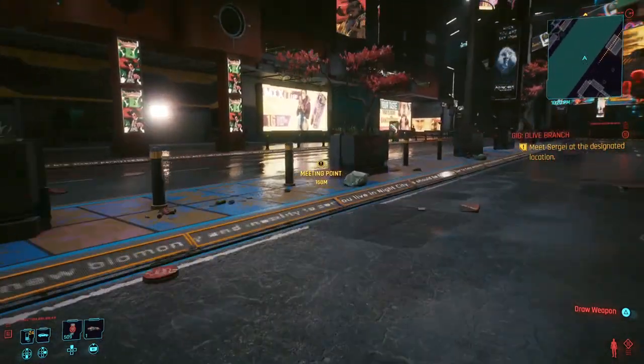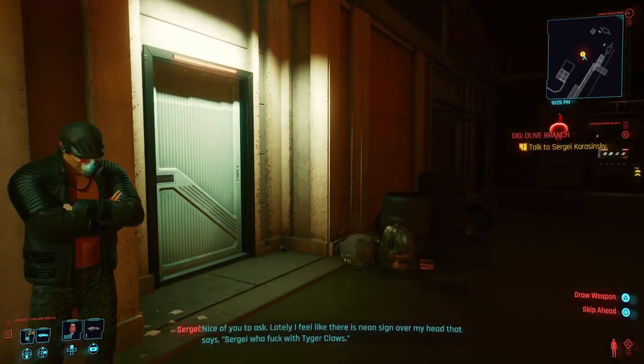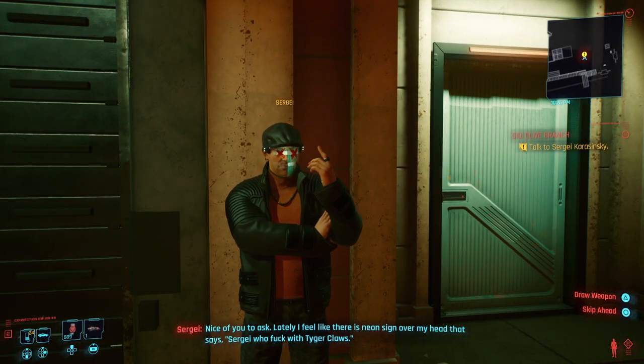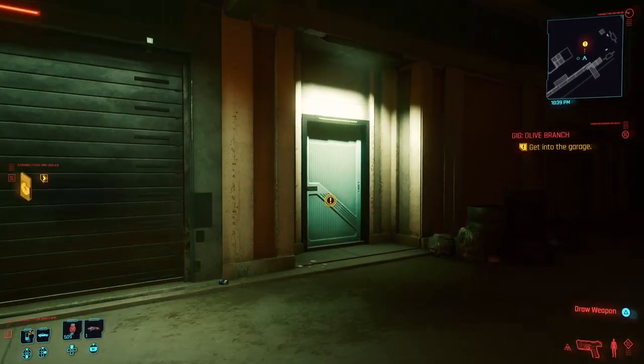So let's begin. You're going to want to open up your map and track down the gig called Olive Branch, which is located in Japantown in Westbrook. Once you've reached your location, you're going to want to meet up with this guy Sergei, who will explain to you what the mission's all about. Just continue talking to Sergei through all the dialogue until he leaves and you have to head into the garage.